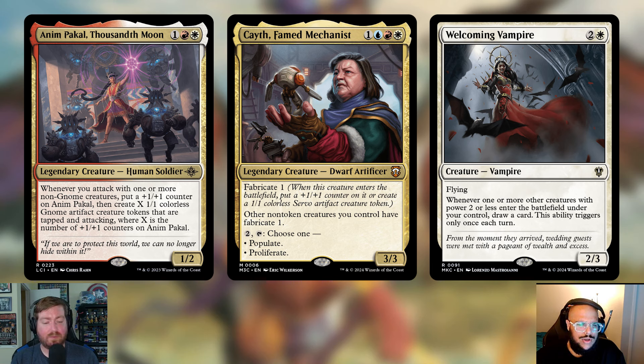What are you going to do with all these low-power creatures? Draw some cards. Welcoming Vampire was added — two and a white for a 2/3 Vampire with flying. Whenever one or more other creatures with power two or less enter the battlefield under your control, draw a card. This ability only triggers once per turn — that once-per-turn clause is a downside, but there are fun mechanics in this deck like Populate and other spells that could get that trigger multiple turns. These three cards go really well together in this deck.